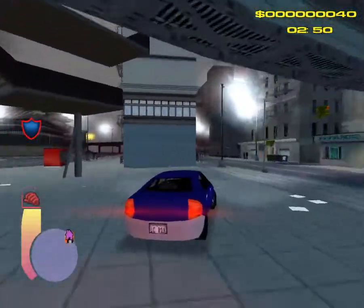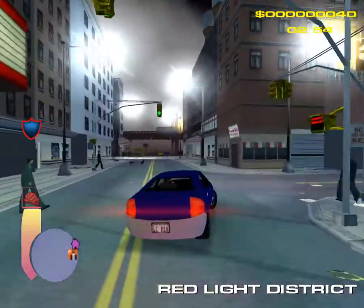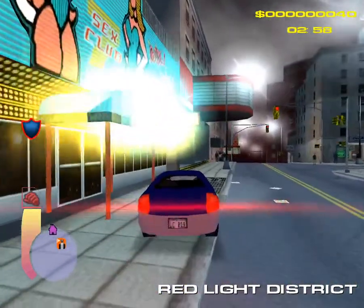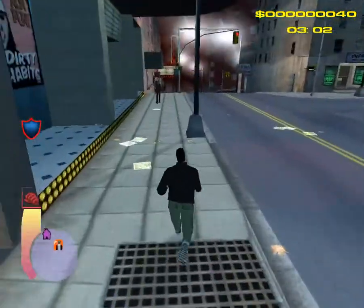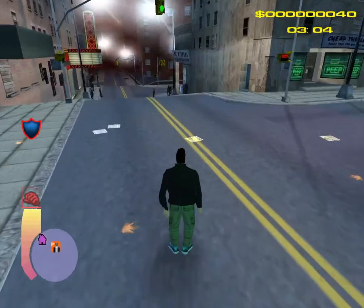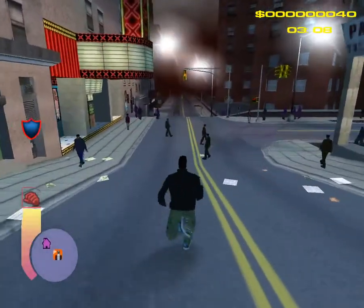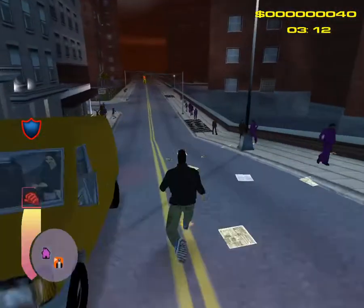This is the original GTA 3 game but modified so that the things from the alpha — the old version — are brought back. One of those things is of course the different graphics. Here in the Red Light District we are heading towards Hepburn Heights.